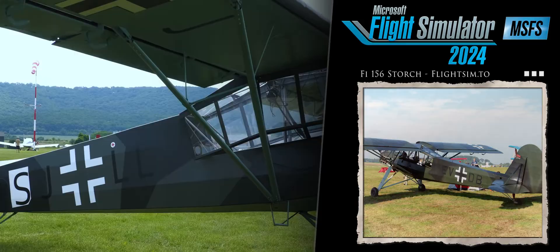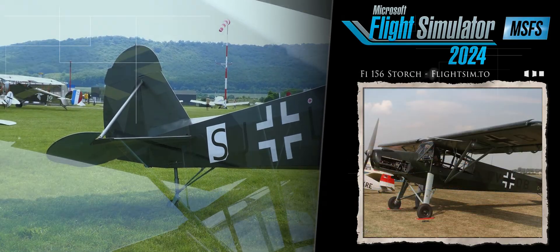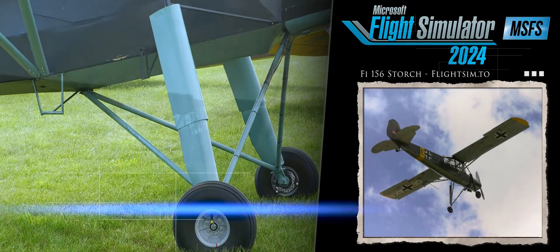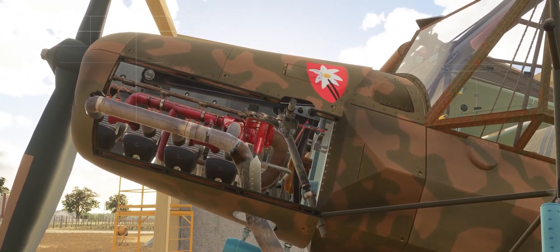The legendary Fieseler Storch is one of the most remarkable aircraft of World War II and a masterpiece of aviation engineering, especially in terms of short takeoff and landing capabilities. We look at the history of this legend and test the flight model as it appears in the Flight Simulator.